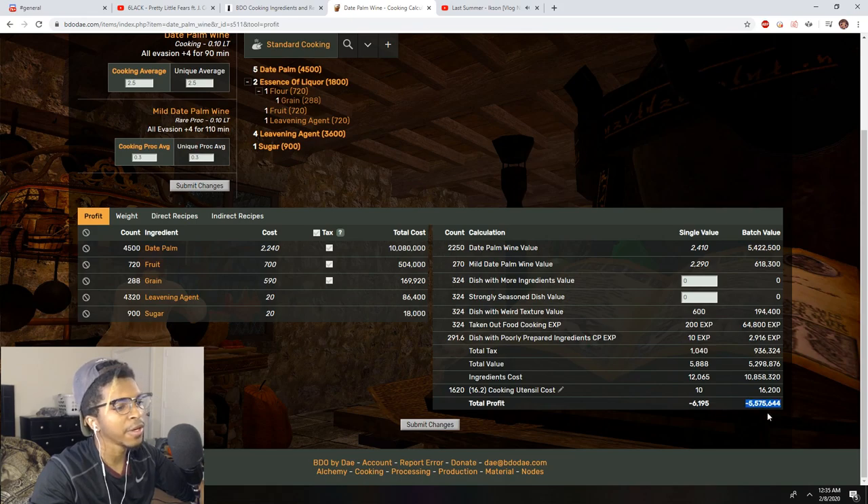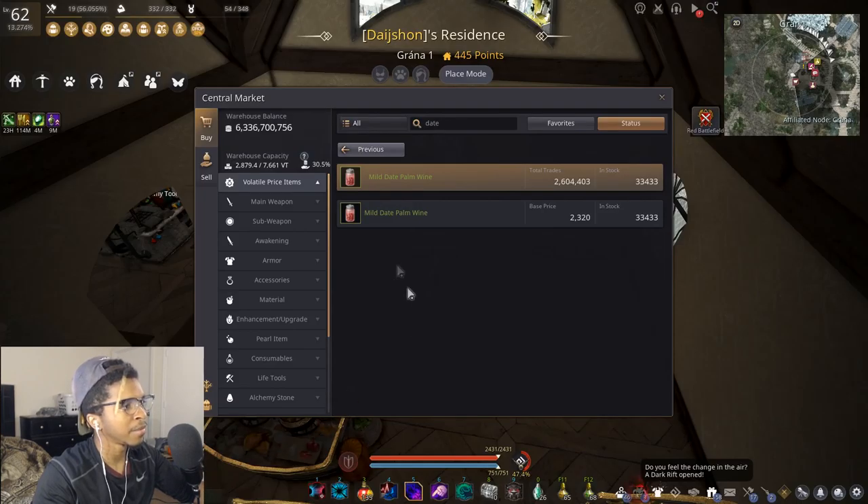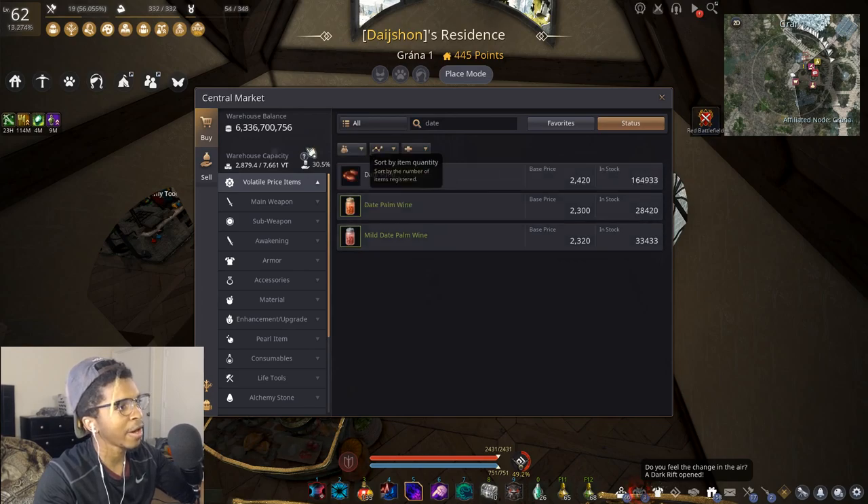After submitting, bdoday calculates roughly how much profit you'd make selling at those prices. In this case, you actually lose silver cooking date palm wine to sell — so it wouldn't be profitable to sell, but it could be profitable to use as a sub-component in another meal like Valencia meals. Some people are okay with a small loss just to gain more exp. Bdoday saves a lot of trial and error, especially when starting out.